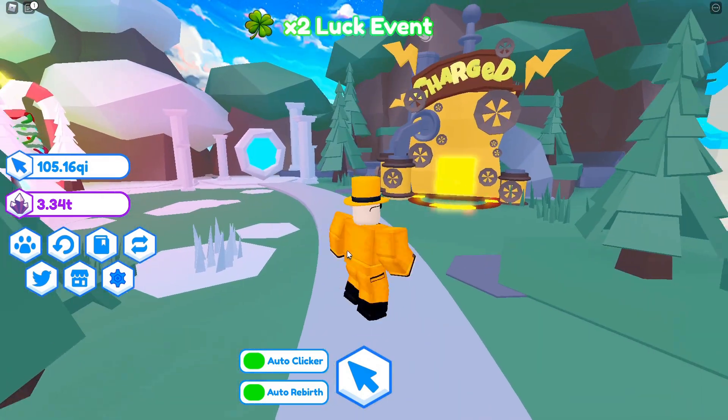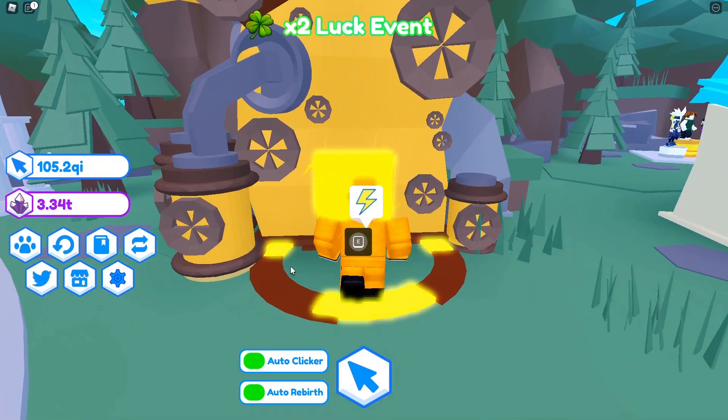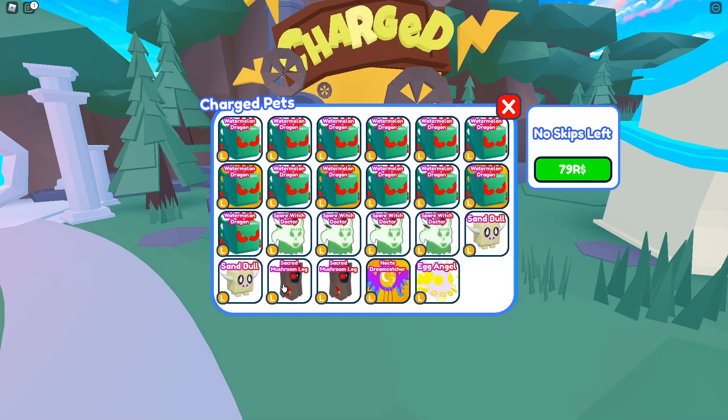Now we have the two main features of the update: charged pets and the new world. Let's go over charged pets first, as this is probably one of the main features that will keep the game going for a very long time. Coming in here you are met with charged pets and three different tabs. When you click 'view pets' you can see only your legendaries and starlights — epics and below cannot get charged.